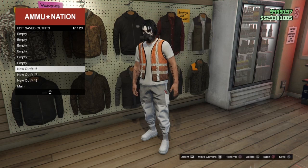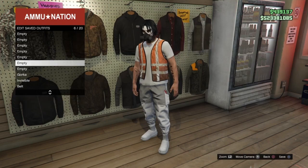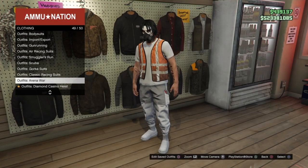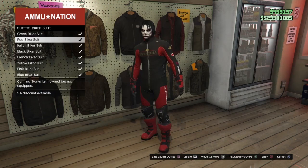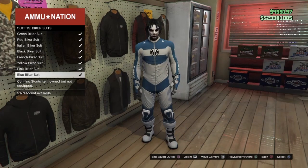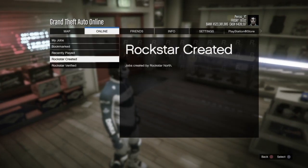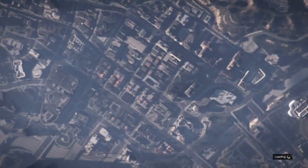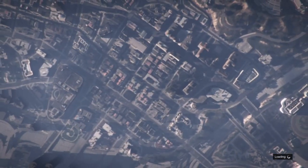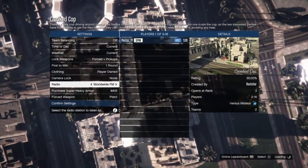Go ahead and save this outfit — that's the third outfit done. Save it at the bottom above the other outfits, then delete the component as well. Now go back to the outfit section, go to Biker Suits, and select the blue biker suit — this will merge the blue and white biker gloves. Bring up the pause menu and go to Versus to start Quick Cop once again. This is the final outfit to merge. Change the clothing to Player Owned and confirm settings.